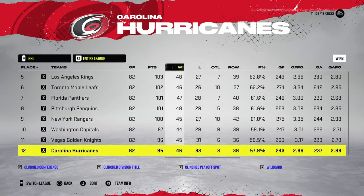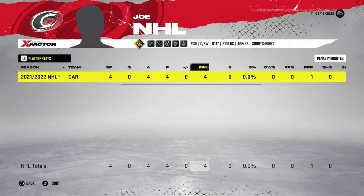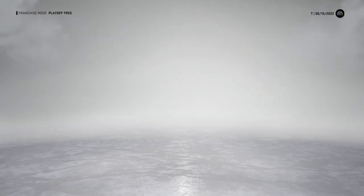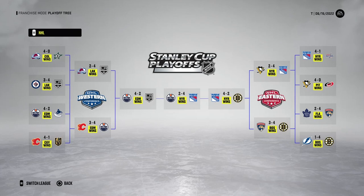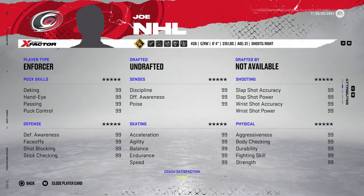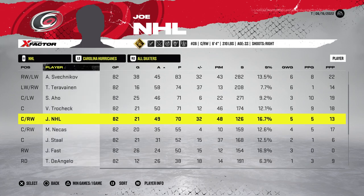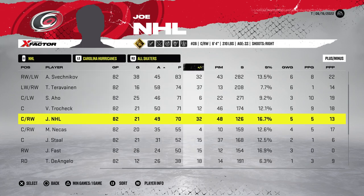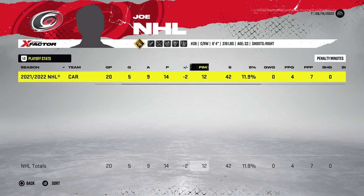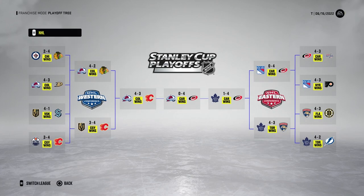The second year saw a bit more success — 70 points from Joe NHL, only four playoff games but four points. He gets the Calder this time around, but they were swept by the Penguins in round one. The third year Carolina finished with 104 points, Joe NHL putting up 70 again with 20 playoff games and 14 points. The Hurricanes went on to win the Stanley Cup, sweeping Colorado in the finals.